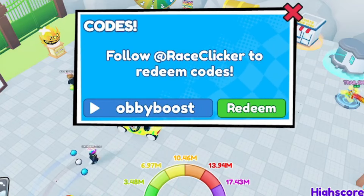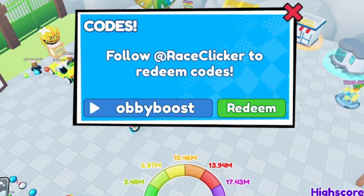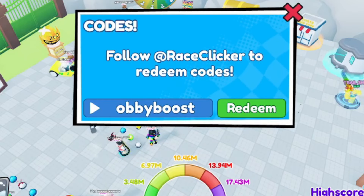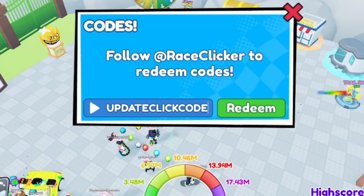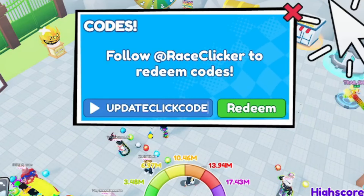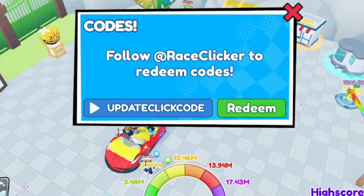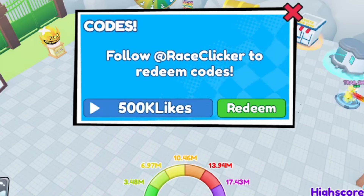Code: obbyboost — O-B-B-Y-B-O-O-S-T. Next: updateclickcode — U-P-D-A-T-E-C-L-I-C-K-C-O-D-E — this one should give you a temporary auto clicker. Then code: 500klikes — 5-0-0-K-L-I-K-E-S — should give you about three wins. Go ahead and redeem these codes right now.